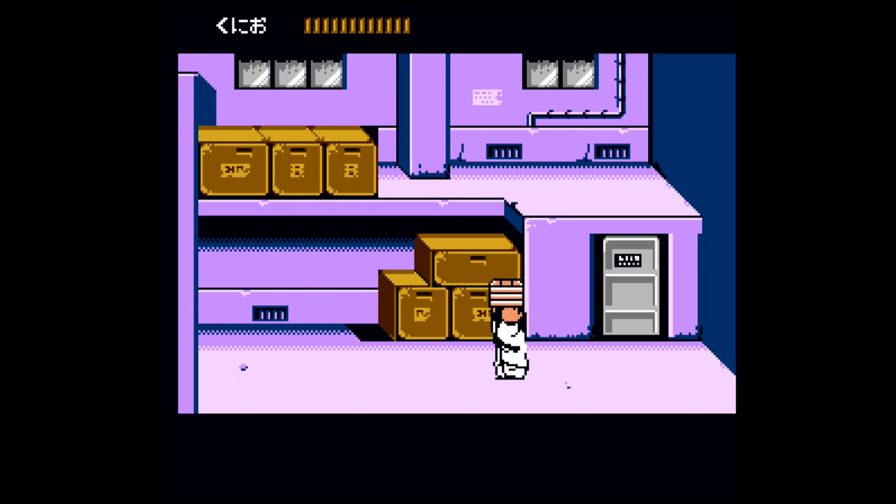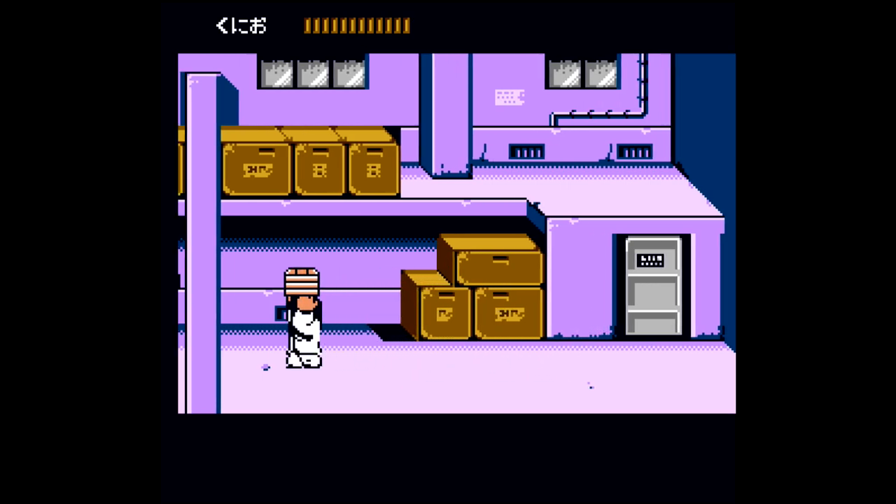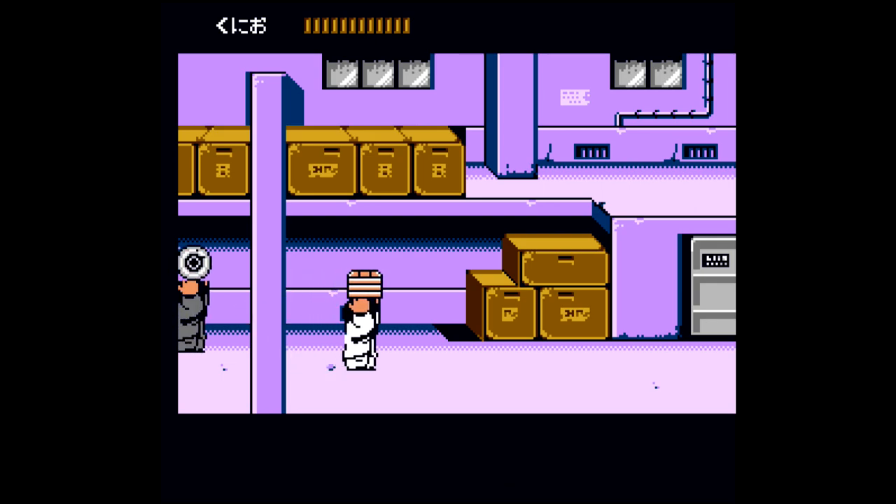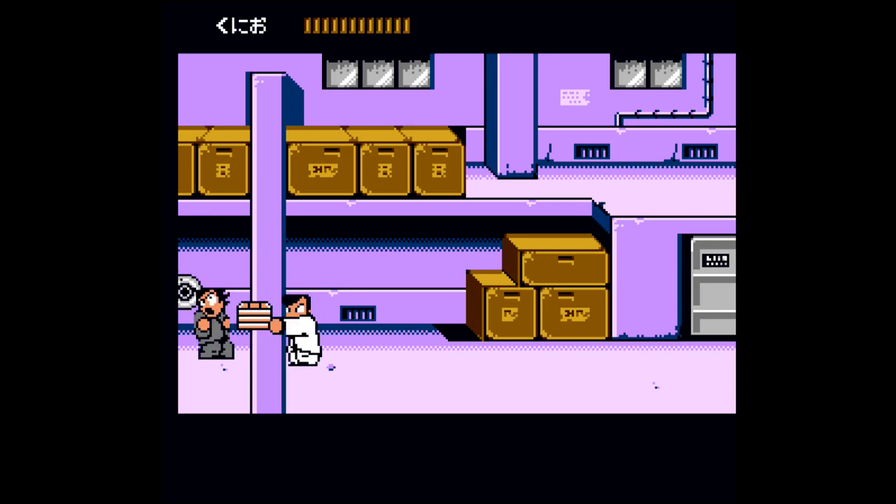He is going to take a while to defeat, especially since you only have base stats at this point. But with enough patience, and because he can't hurt you, you can just use the crate trick in order to defeat him. So just keep smacking him through the wall. If he gets too far away, just back up and let him come to you and keep hitting him until he dies. It might take a few minutes, but this is a pretty much surefire way of defeating him without taking a hit.